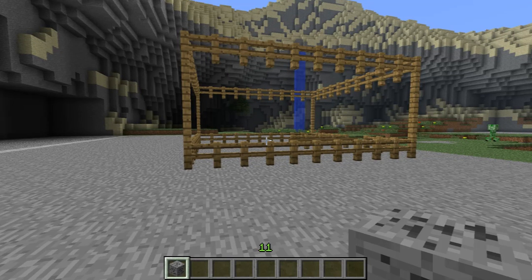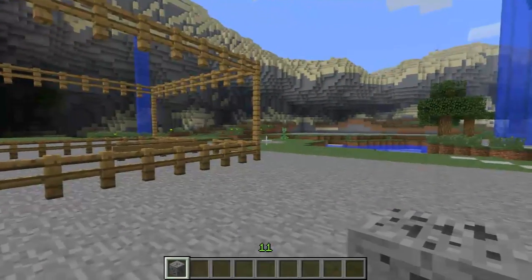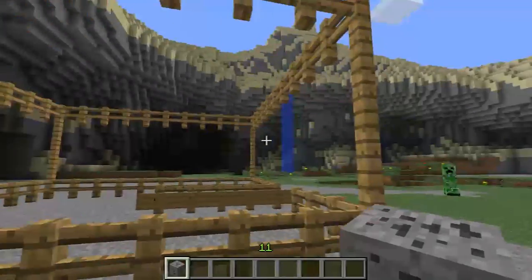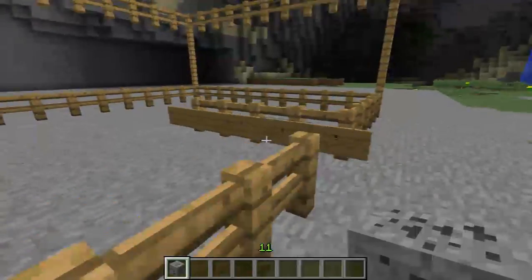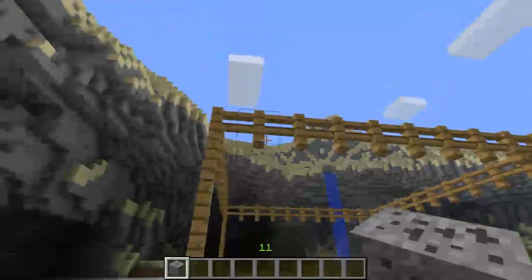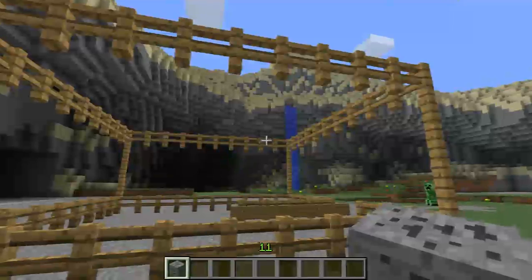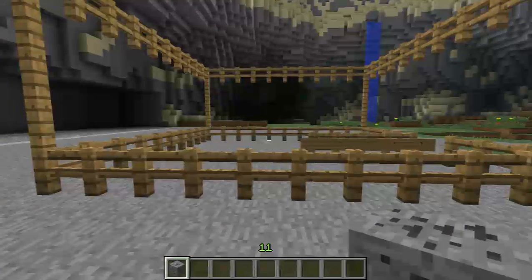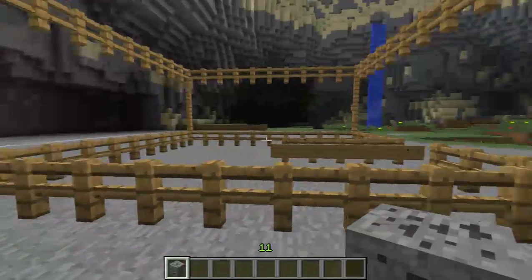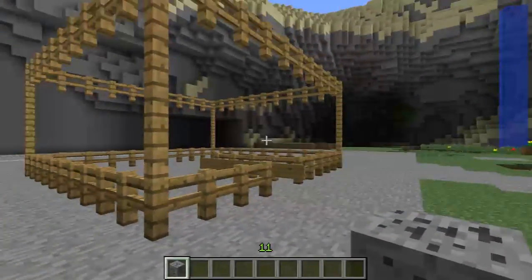Hi all, Diamond Dagger here. This is a simple instruction video on how to use protection stones on the server, so you can have a better experience without griefing. I've set up a small cuboid to illustrate the area that the stone protects. You'll start off with a block of coal ore — you can purchase further coal ores from the shops in the towns, or other ores which are used for protecting.